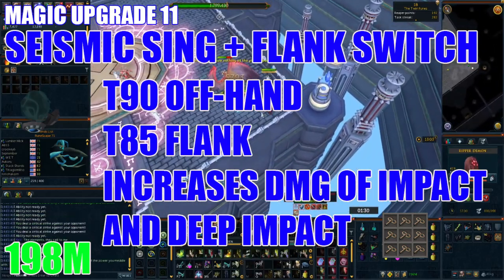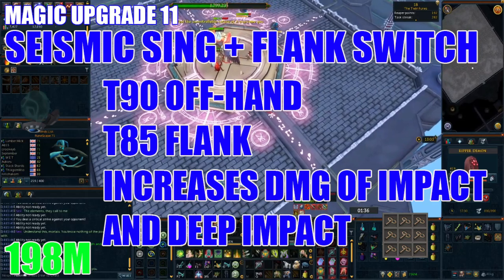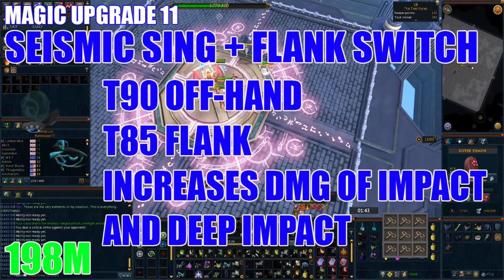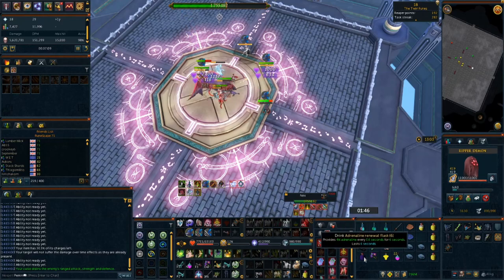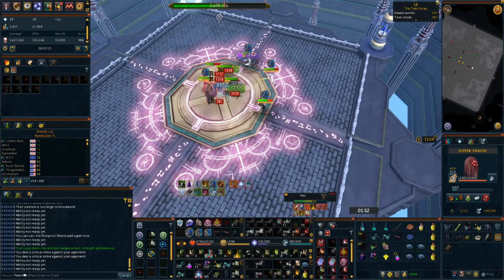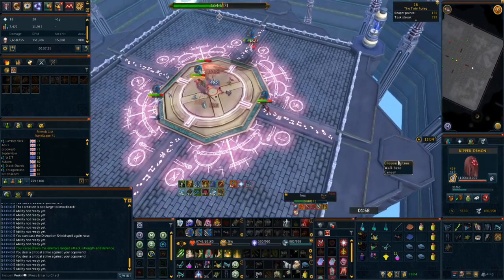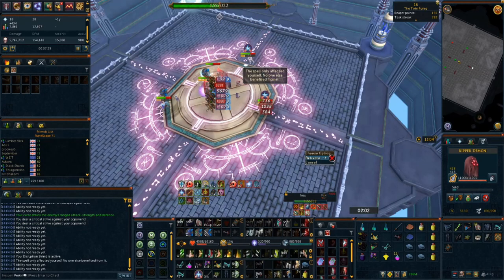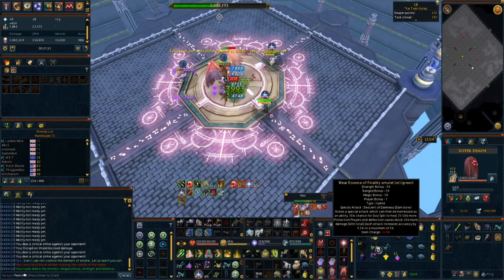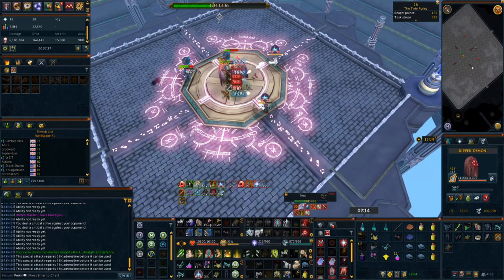Now it's time to ditch the Virtus Book and buy the Seismic Singularity, a tier 90 offhand that matches your wand. Swap your perks over to this weapon. After that, grab a Flanking switch, obtained using nine Clockwork components. You'll also want to drain your Invention level down to 52 for the best chance to achieve this — you can lower your stats by standing in the snow outside the God Wars Dungeon area. Flanking 4 makes your Impact and Deep Impact lose their stunning ability but gain greatly increased damage when used to the side or behind your opponent. You may want this earlier if you do a lot of group content. Flanking makes Impact your strongest basic ability wherever you can use it, and make sure you put your flanking switch on the ability bar.